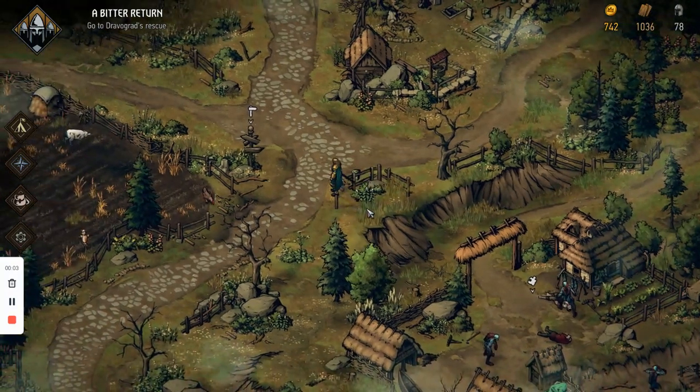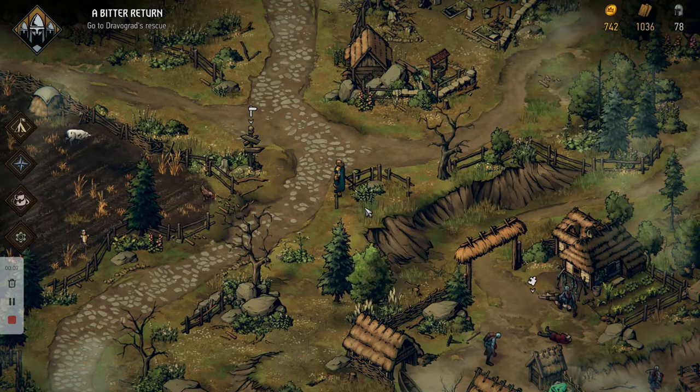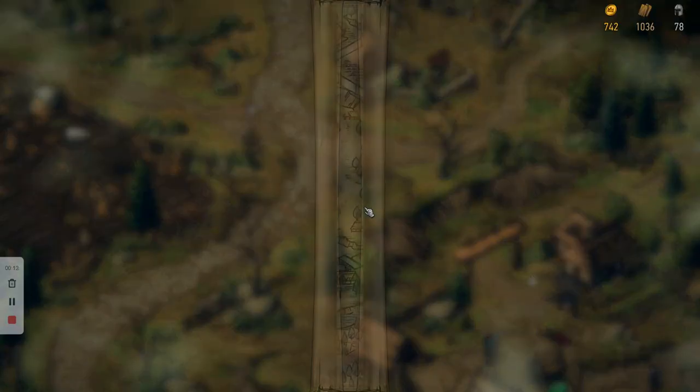Welcome back everyone, it's Electrified 90s and what I'm going to talk to you about today is the side puzzle quest Rushing Waters in a game called Throne Breaker.